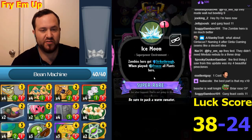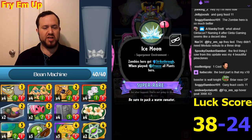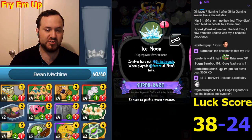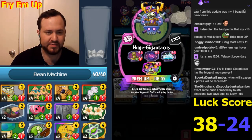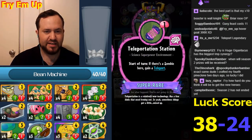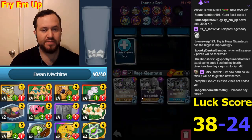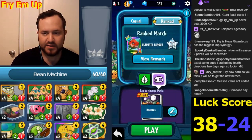Ice Moon superpower - it's another environment, so two of his things are environments. Zombies here get Strikethrough; when played, freeze all plants here. It's sort of like the Big Chill - instead of drawing a card, it creates a permanent strikethrough environment. This seems below average for a power. So overall: the main superpower is crazily good, one is above average, one is about average, and this is below average.